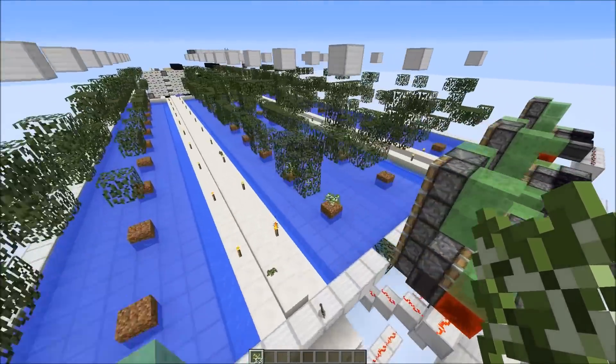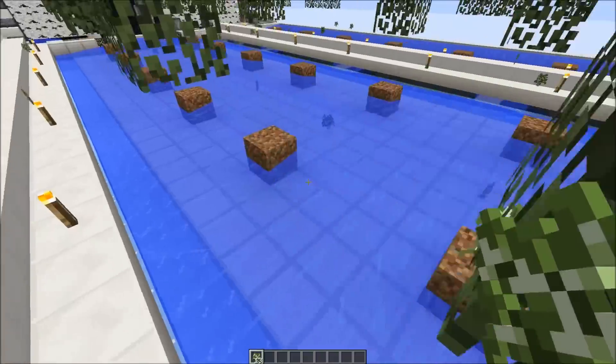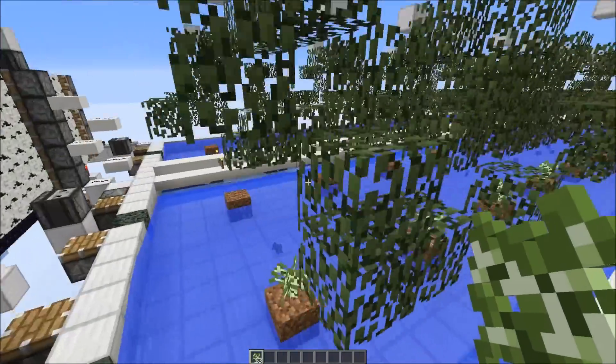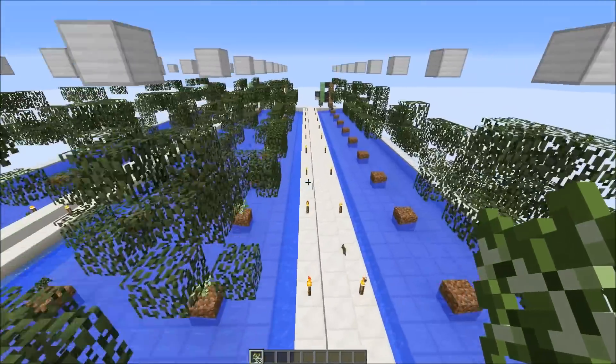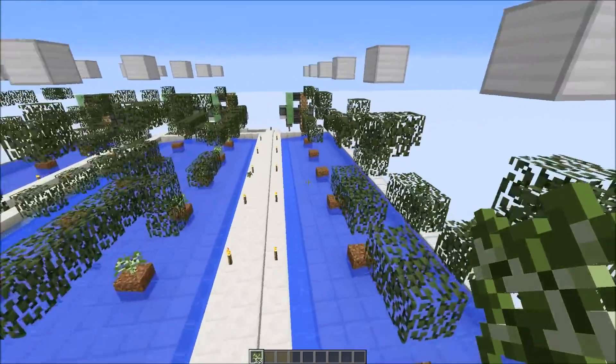This tree farm works with oak trees, birch trees, and jungle trees. It doesn't work with spruce trees, because they grow at least six blocks in height, but we had to limit the tree height to five, since for taller trees we would need an entirely different flying machine.